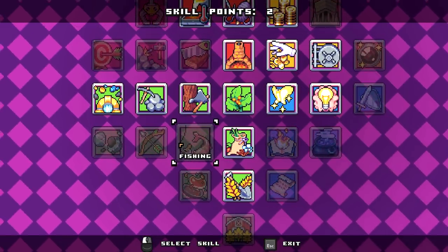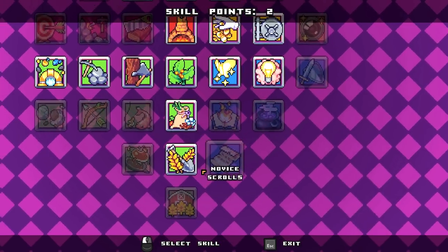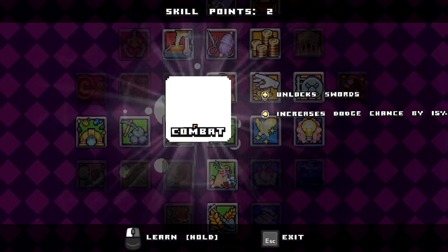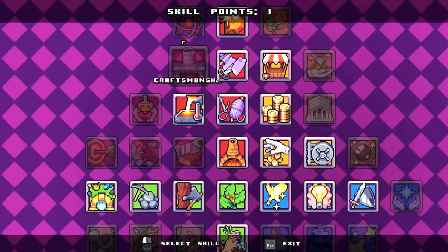We have two skill points here. What should we get? Geology is a good one, but combat — yeah, let's definitely get combat. We can get some goodies from combat. What else — craftsmanship, unless royal stuff.